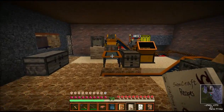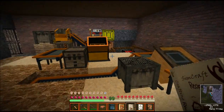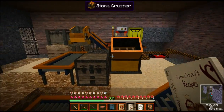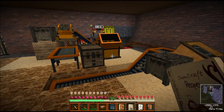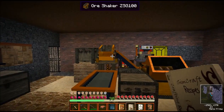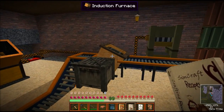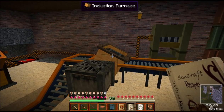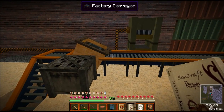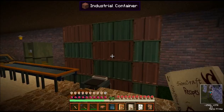There are some other machines in here I'll cover later. This is a functioning factory: I can put ore into the crusher, it goes up to the shaker, out on the conveyor, into the furnace — like the vanilla furnace — melts over the forge, comes down into ingots. I can either press them into sheets or rods, and then it puts them into these industrial containers.